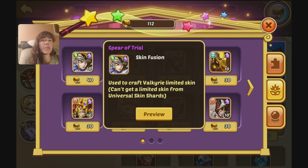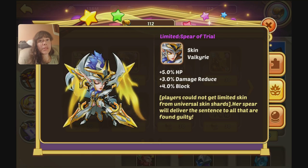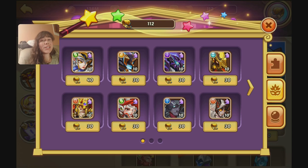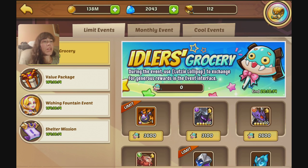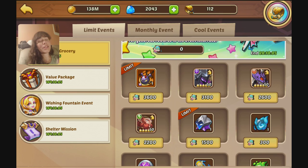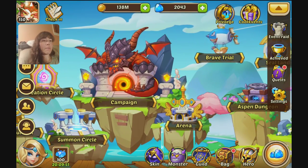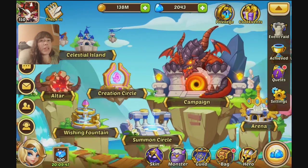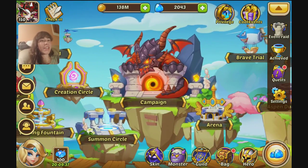They did add Valkyrie's Spear of Trial, her new limited skin, into the shop, and you can also get it from Skinfusion, so that's cool. The downside is they upped the cost — it's not 30 relics, it's 40, so that kind of sucks. I think from now on the prices of everything are just gonna keep tacking on a little bit more expense, so that it becomes just a little bit more pay-to-play, which is kind of unfortunate. When I started this game it was very much free-to-playable, and I really loved it. It was really fantastic, and now I can see it's slowly escalating. That typically happens though — it is to be expected.